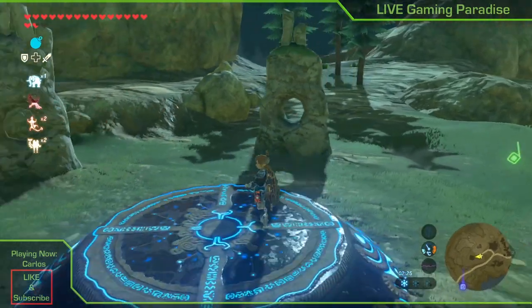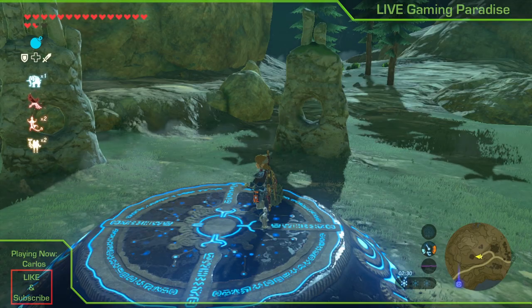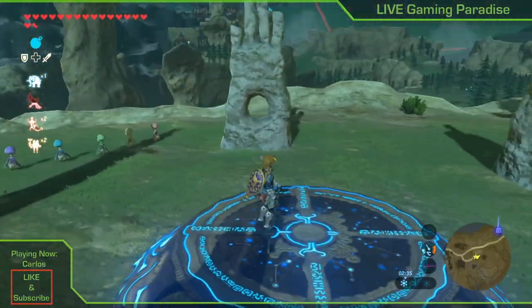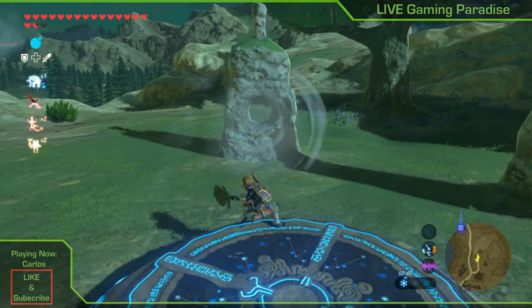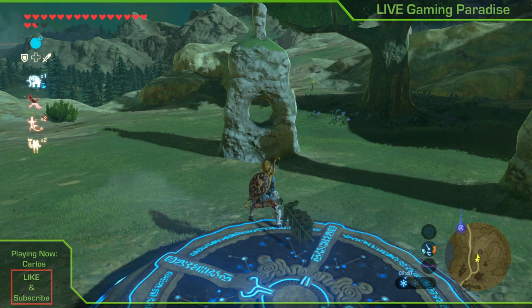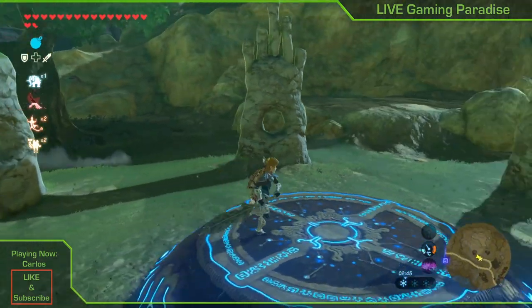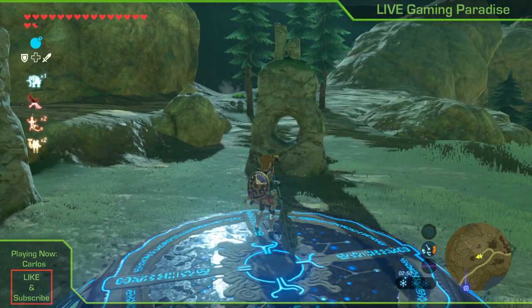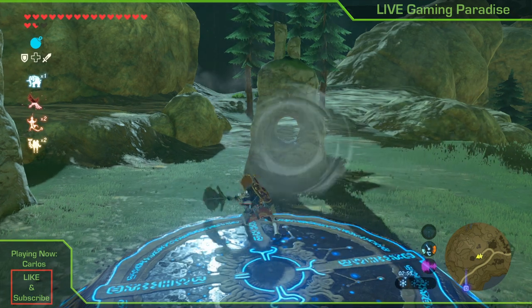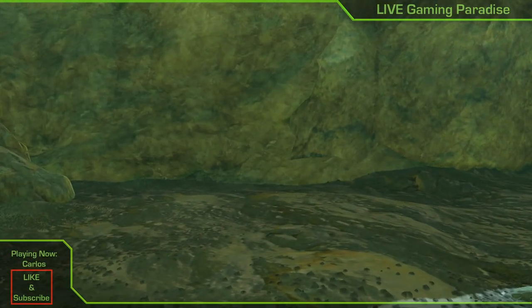Then do the one finger, which is the red one, and finally the two fingers. Once you do that, make sure you aim at the hole in the center, which is the yellow one — and now the shrine is going to come out of the ground.